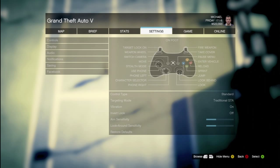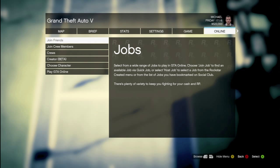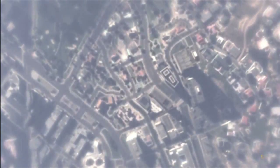Anyway, for this — what I've been waiting for for ages — what you want to do is go to the Start Menu, then go across to Online, and now the Creator has been put in. Well, it's only Beta, but still. This is the first time I've accessed it. I haven't done anything yet, but one thing I've been waiting for is Motocross Tracks. I just want to build one straight away.